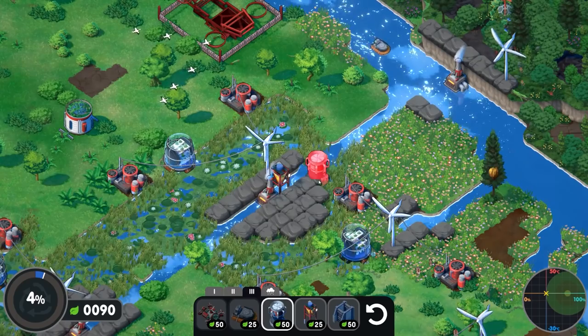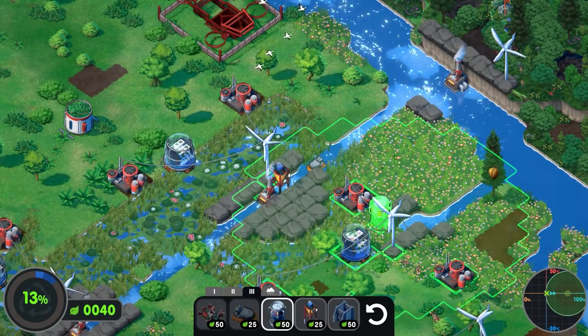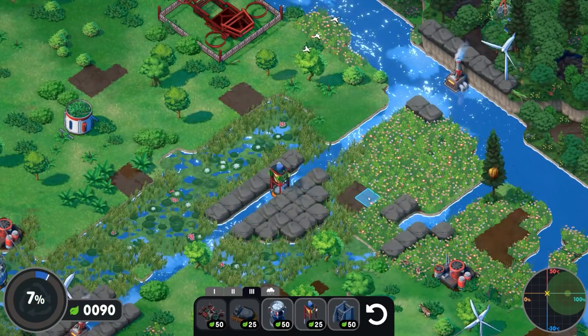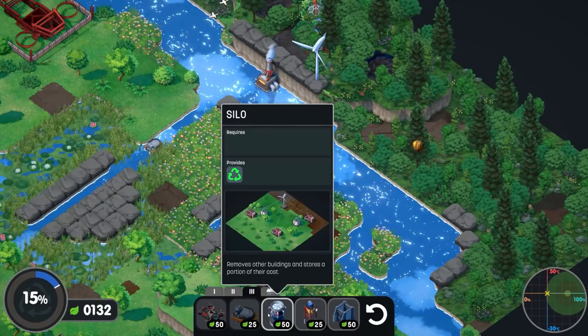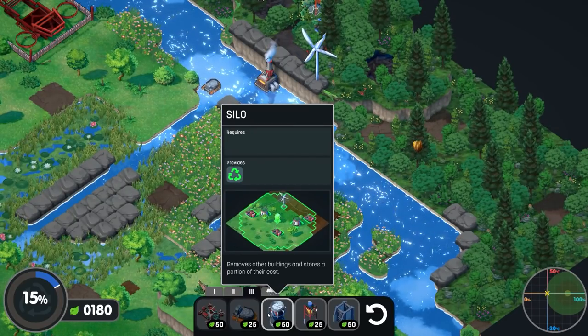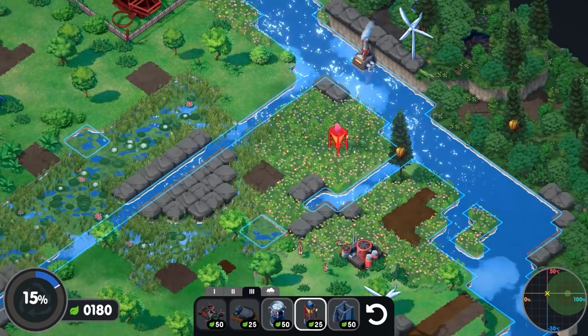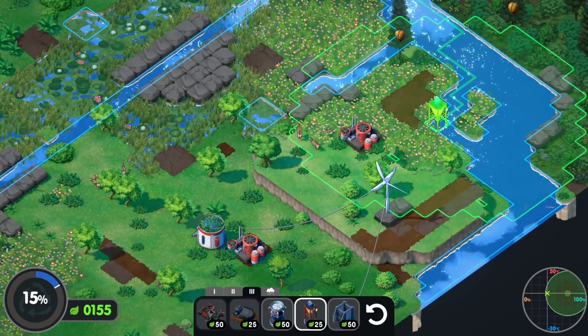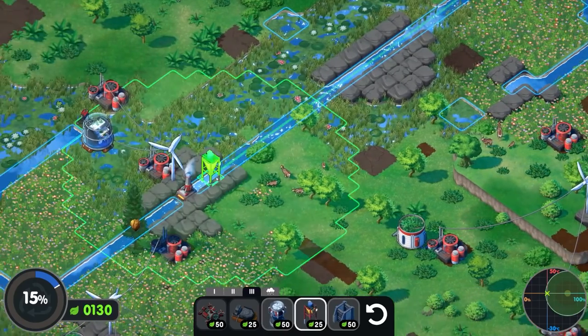Are we getting money from that? Seems like we are. There's a lot of stuff around here — if I place this there — placing one of those just does it! So what does that one do? 'Removes the other buildings and stores a portion of their cost.' Whereas this other one — that's the better one. So if you've got waterways, job done.